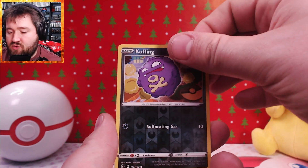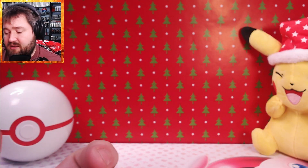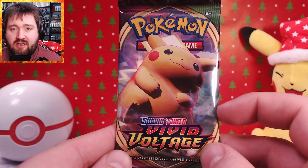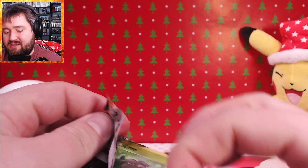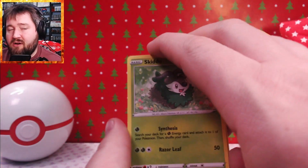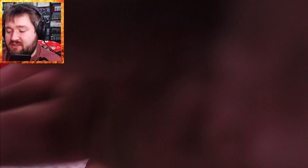Until you start getting up into the Astral Radiance or the Lost Origin, those kinds of packs, you're not going to see any of those Special Trainer Gallery cards, which are always worth a little bit. You did get some in Shining Fates — those Shiny Vault cards — but for the most part, these early Sword and Shield packs are a big risk, because if you get that white Code Card, you get nothing from it. So I'm not going to spoil this one and just instead show you the Code Card.